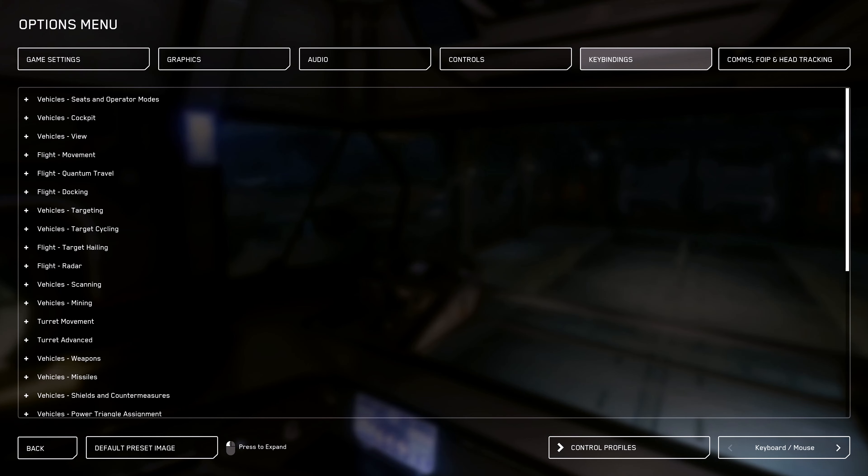If you have questions about controllers, Java made a video on gamepad setup. If you have questions about the Thrustmaster T16000 or joysticks in general, I have two videos — one from patch 3.12 and one from 3.13 — and you need to watch both because the control schemes changed. Those will show you how to set up dual sticks and get them working together with join key.